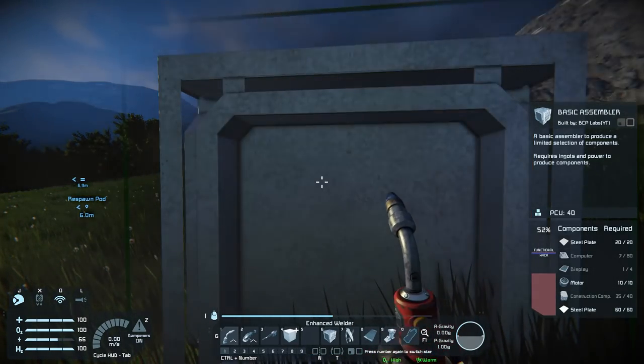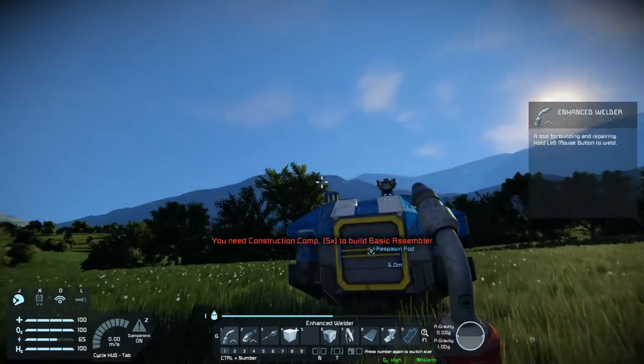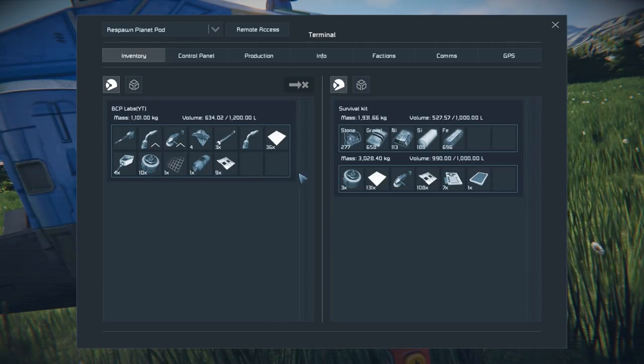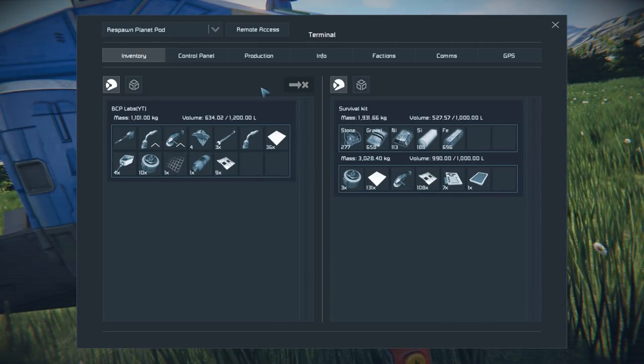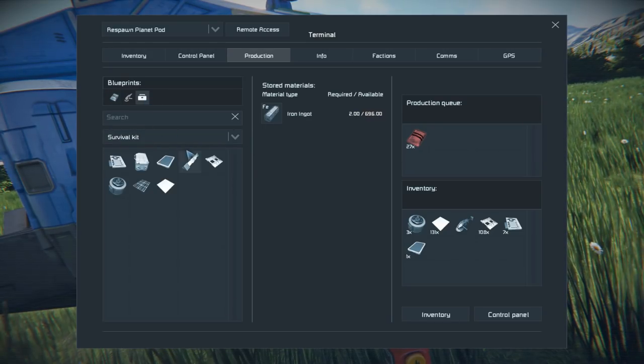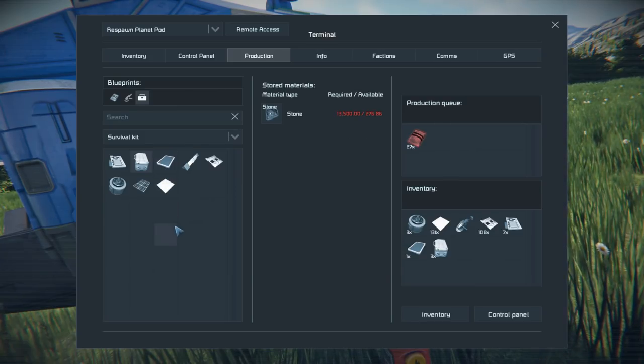Now I have most things up but I'm short a few things. Almost functional too. I need construction components and of course I don't have any. All right, let's see what it takes to make them. Good thing I still have a lot of iron left.